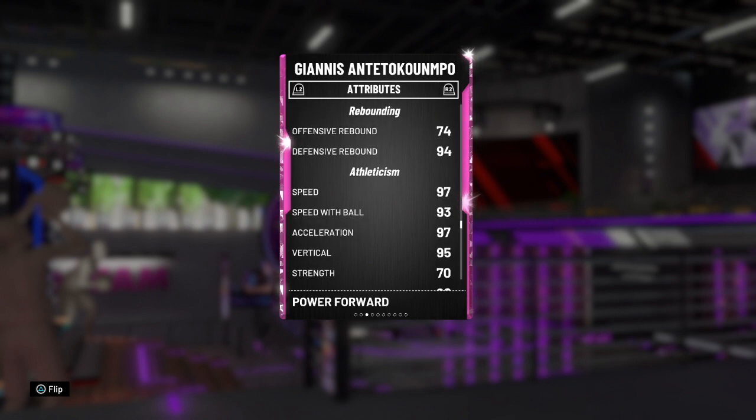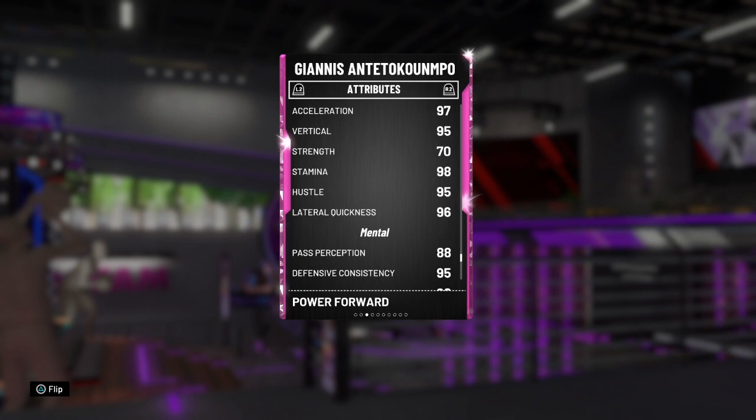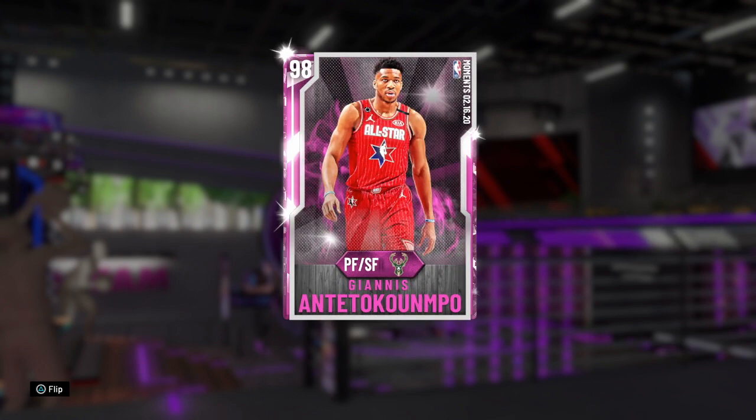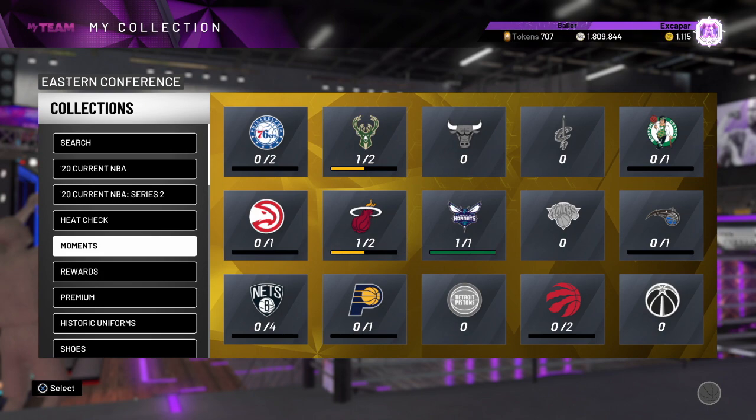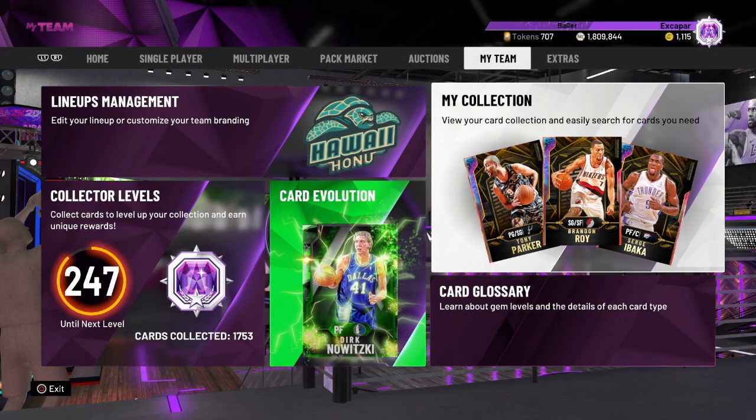Giannis has a 97 speed, 93 speed with ball, 97 acceleration with a coach boost - and if you want another card with floor general, he actually gets a 99 speed, 99 speed with ball, and 99 acceleration, which is just crazy. With 96 lateral quickness, this Giannis is one of the best cards in the game and one of the Giannis cards that can actually shoot the lights out and green easily. I love this card. Let me know what you guys think in the comments, hit the like on the video, and if you haven't subscribed please do - it helps me out a bunch. Hope you guys have a great rest of your day on that road to 4.2K.